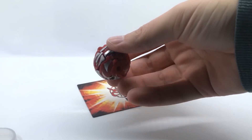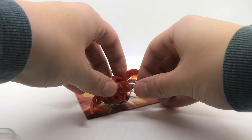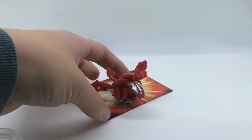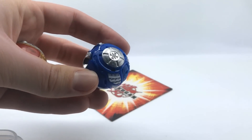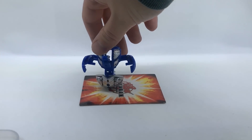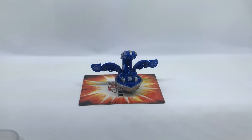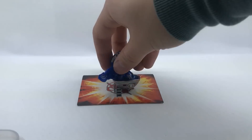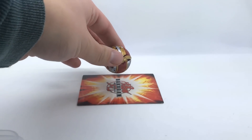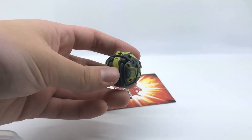Pyros Mercury Dragonoid. Infinity Helios. Haos Infinity Helios. Haos Meta Dragonoid. Another Pyros Meta Dragonoid. Here we have a Darkest Baku Cyclone Strike Spiron.